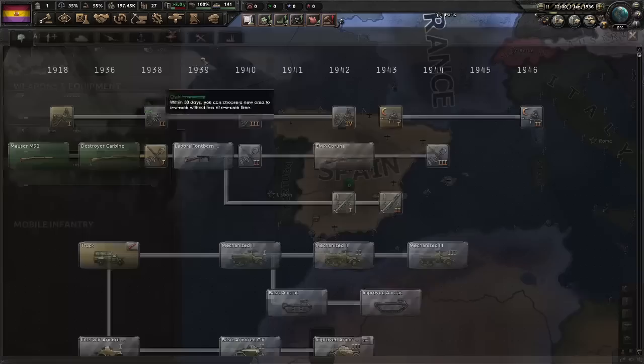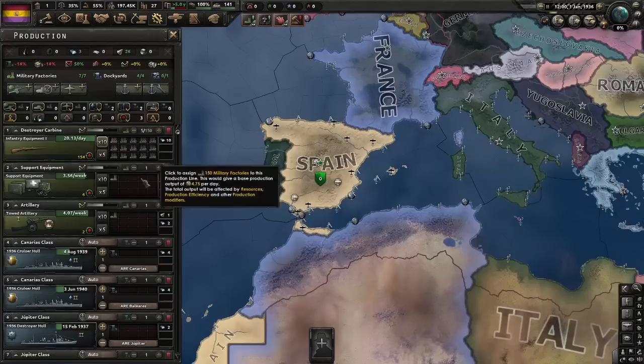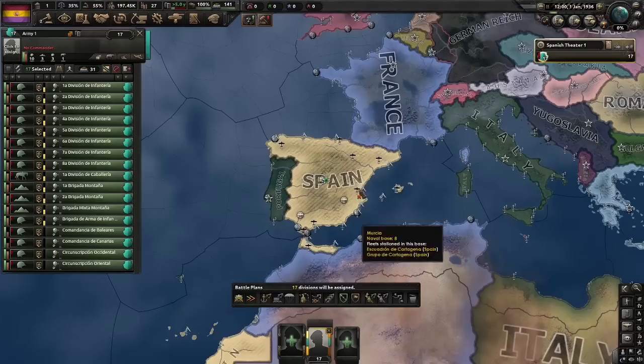First things first, let's create an intelligence agency. For research slots it stands for electronics, industry and so on. For our civs, it's just going to be mil spam. For actual mils and dockyards, we'll just spam weapons and convoys.